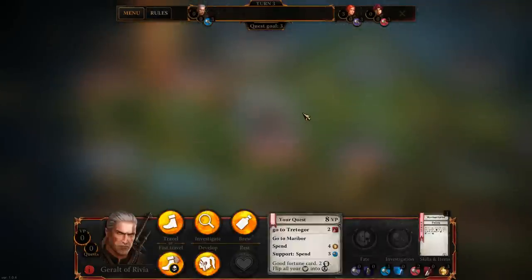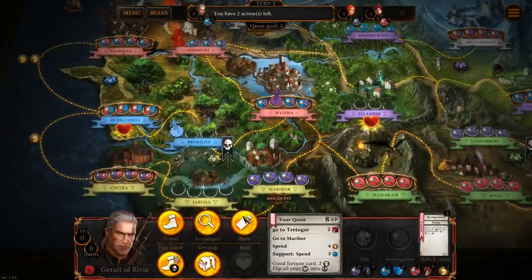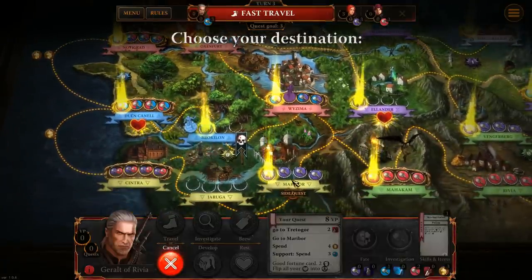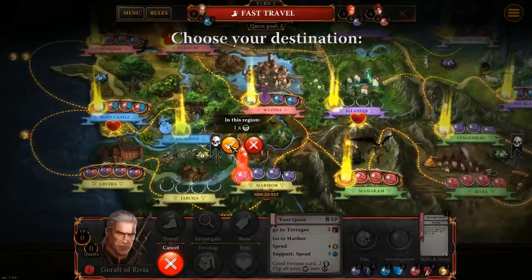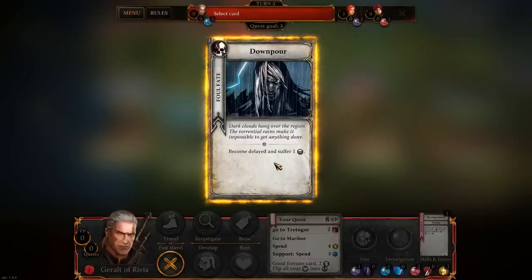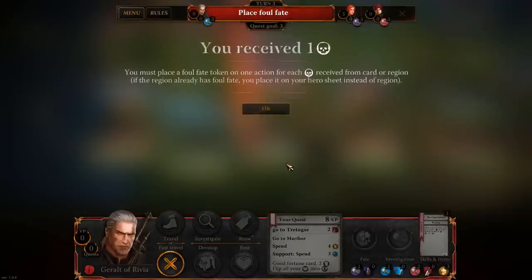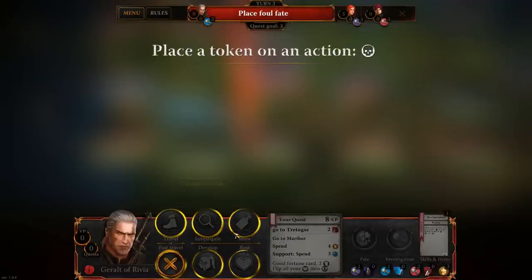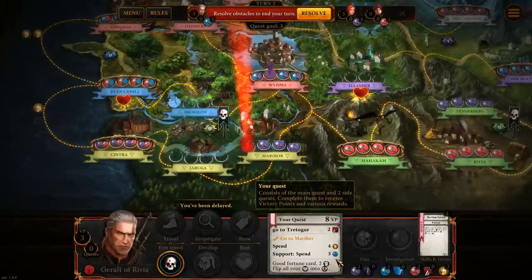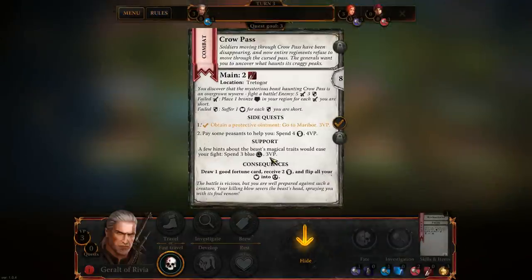Back on our turn — I still want to finish off this secondary objective. Since the last foul fate wasn't too bad, I'll use fast travel again to move and finish off the side quest. Unfortunately this will fire off two more foul fate cards. The first is Downpour — torrential rains make it impossible to get anything done, so we become delayed and won't be able to move next turn, plus we suffer one foul fate token. However we gain three VP, which is quite nice.